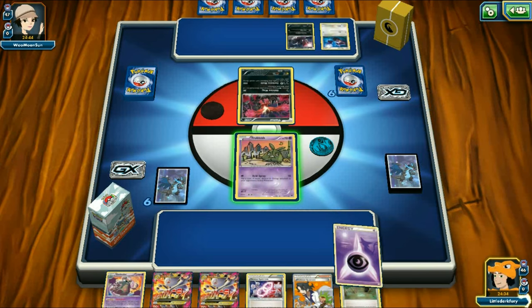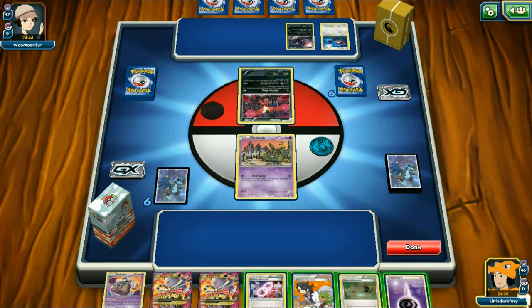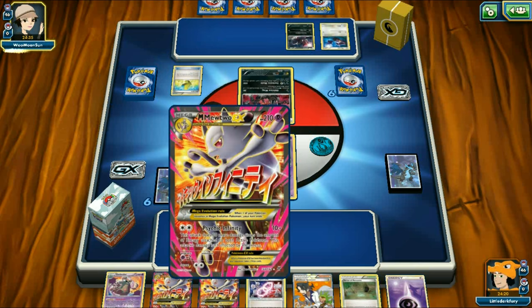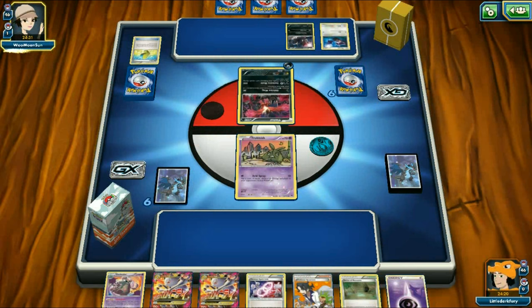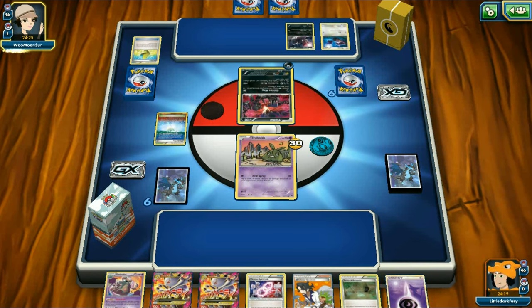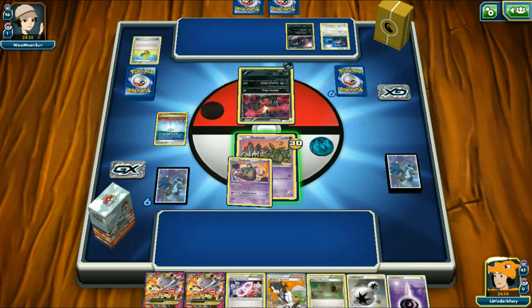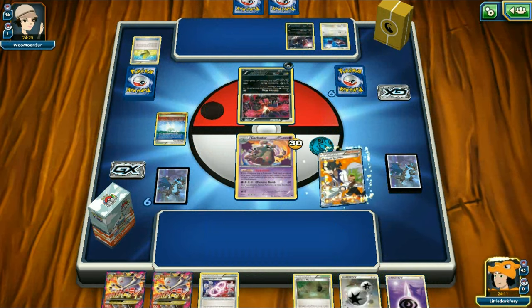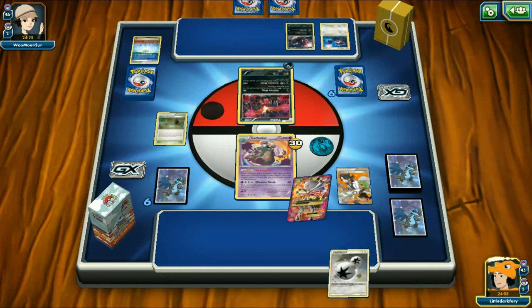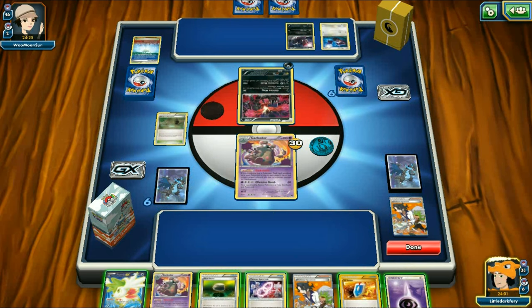I'm tempted to just pass. I'll attach and pass — actually I can use that for Mega Turbo. I'm going to take my time; I'm not really into discarding this hand. I think I'll just pass the turn for now. Next turn I'll evolve into Garbodor, and if we have to, we'll play Sycamore. I'm really not a fan of losing two Mewtwos. We see Parallel City — I only have three bench Pokémon, not a big deal. Then Oblivion Wing for 30. We need a good top deck — nope.